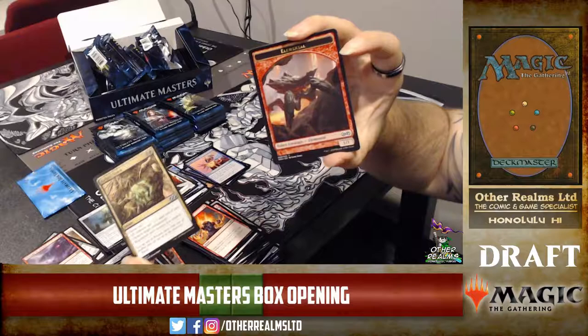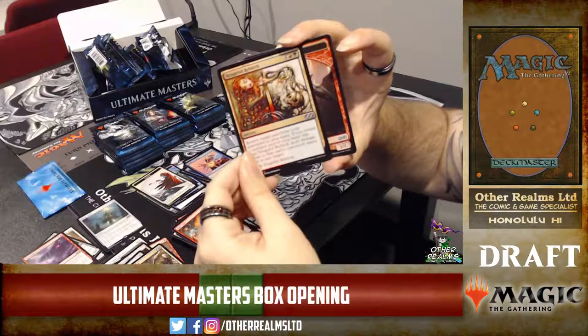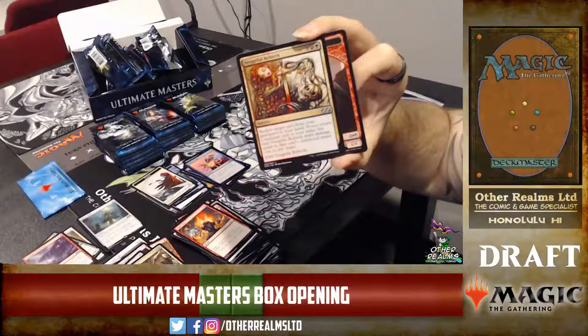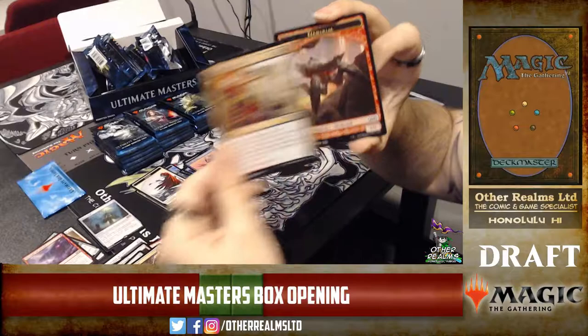Golgari Charm — they didn't put a full cycle of charms in here, of course, just like one guild mage and one or two charms. Vengeful Rebirth is a sweet red-green reanimation effect — it returns a card to hand, then deals damage equal to its converted mana cost if it's a creature, and any non-land card will blast something. It does exile itself after.